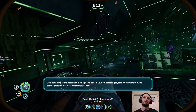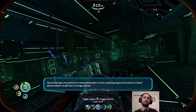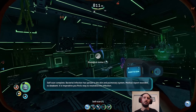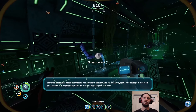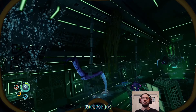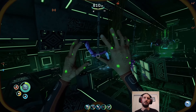Data pertaining to the bacterium is being downloaded. Caution — detecting atypical fluctuations in blood plasma proteins. A self-scan is strongly advised. They already know we're infected. Self-scan complete. Bacterial infection has spread to the skin and pulmonary system. Oh, that sounds good. Medical report recorded to data bank. It is imperative you find a way to neutralize the infection. Histometric invasion time: two weeks. I was wearing gloves, but okay. Creepy pustule time.